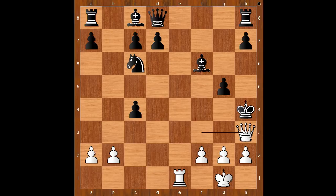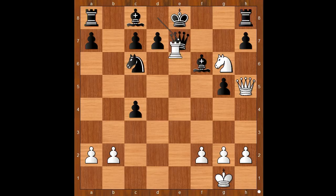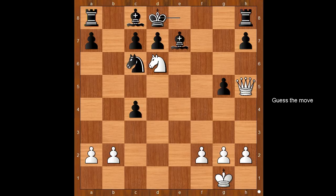Queen to e7 was played. Rook takes queen, bishop takes rook, knight to e5 — discovered check. King to d8, knight to f7 check, king to e8, knight to d6 check, king to d8. White plays the move and black resigned.